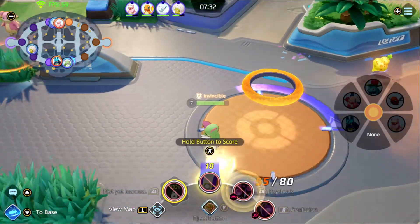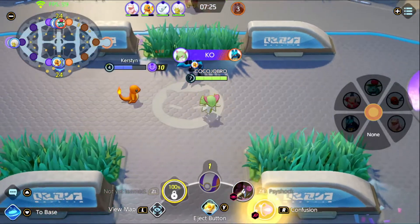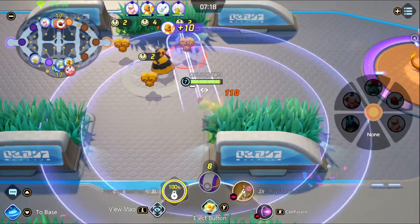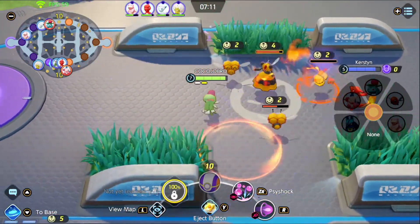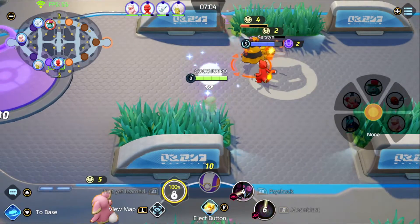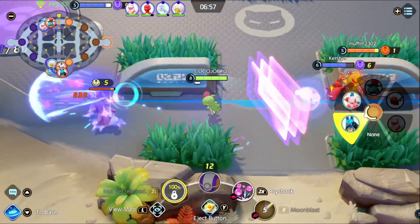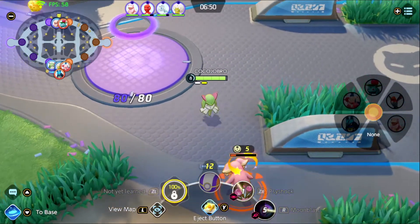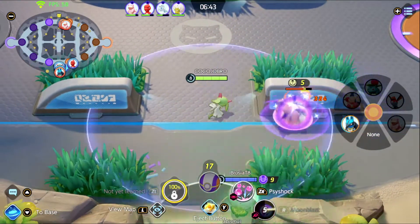Once we hit level eight, we'll be able to get our next attack, which would be Moon Blast. Moon Blast is really good — I highly recommend you use it. There's also Psychic if you want to use that, but for the most part we're just going to use Moon Blast. Also, how are you liking this game, guys? Do you have a specific build you use? Is there a specific character you like? And Moon Blast is really cool because you get a really good range on the attack — just crazy. Also, is this your first time playing a MOBA? For me, I love playing MOBAs, but this is actually one that is super easy to get into.